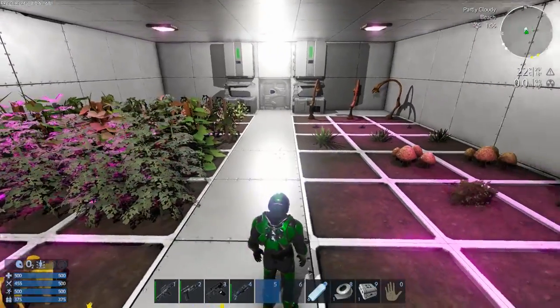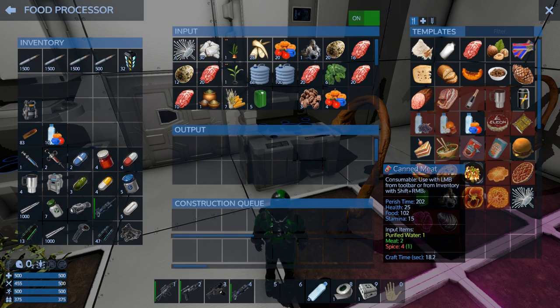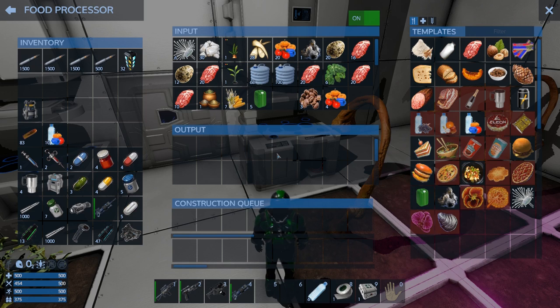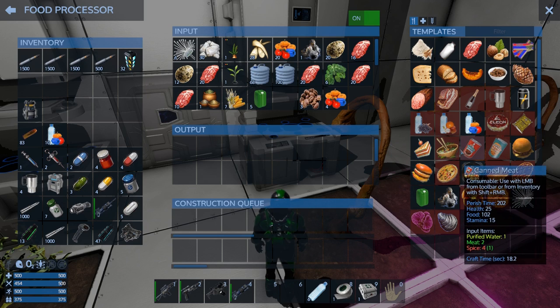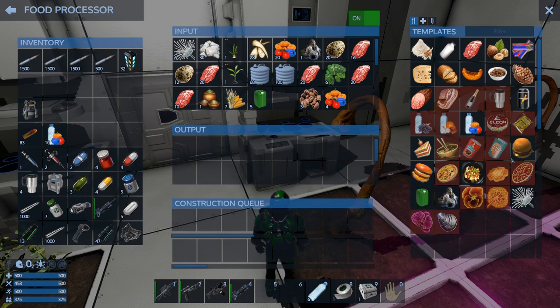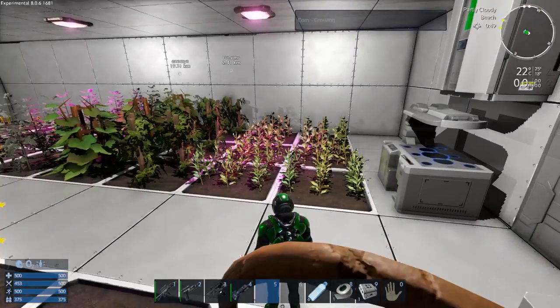The reason I'm doing so much spice is because if you look at the ingredients for canned meat, it's four spice; for canned vegetables it's two spice, and you only get one spice per pick. So that's four plots per canned meat required, plus the meat itself. And then two plots of spice and one plot of vegetables to make one canned vegetables, because you get four vegetables off a vegetable plant.